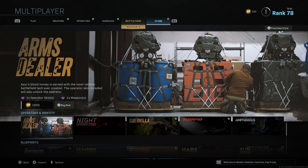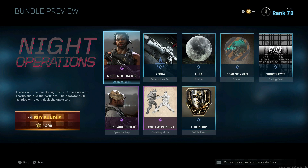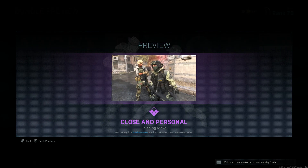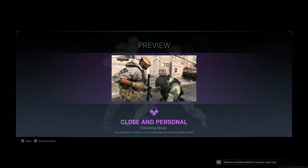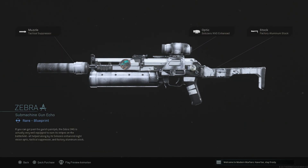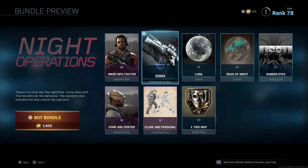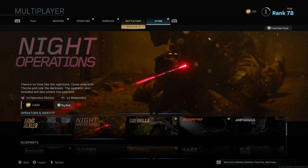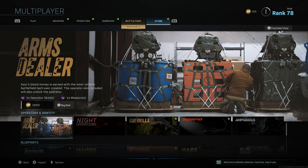We're going to check out all the recycled stuff first. We have Night Operations, which we saw a ton of in Season One. I think the Luna charm is really sick, but I'm not really a big fan of the bundle because it is another one of those PP Bison blueprints and there are so many of those in the game right now. That Luna charm is pretty sick though — I've always liked it because I'm a big Destiny fan, and when Destiny One came out the whole space theme was super sick.